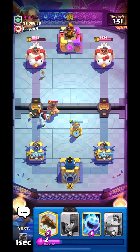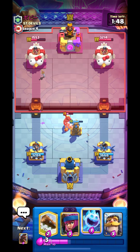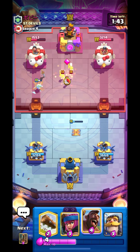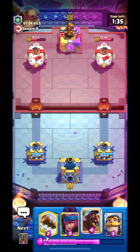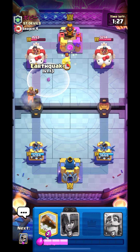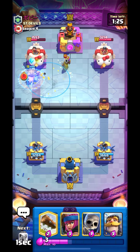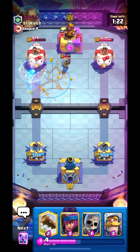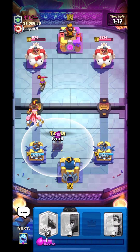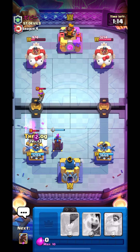Let's place our tesla like this. This guy is running fireball so it's not going to be a difficult matchup for us. But if he were using EQ it would be a really hard matchup. With hog cycle, when you're against hog EQ it's totally based on a cycle race — you have to out-cycle your opponent. He placed his musketeer and evo spirit, nice defense, but our hog managed to get one shot.